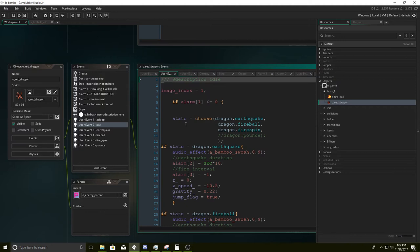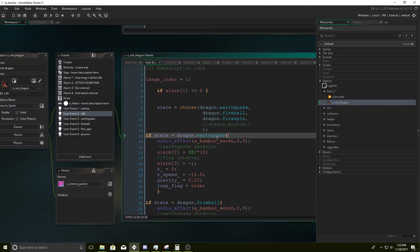Idle — the purpose of this is going to be to determine: let us choose an attack. We're going to attack for whatever reason, choose an attack, and then replace idle with another state.